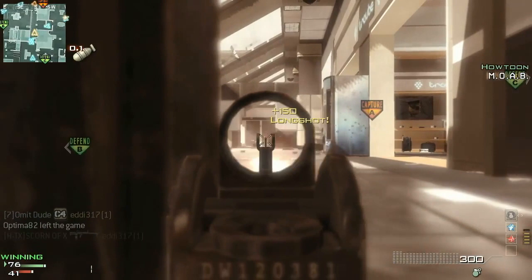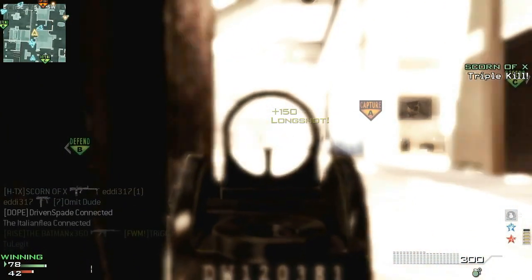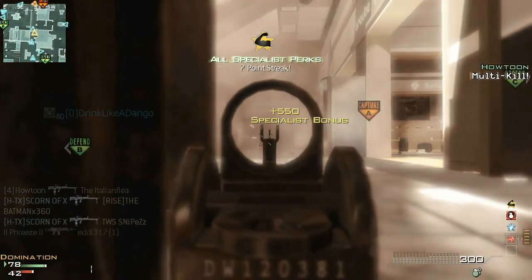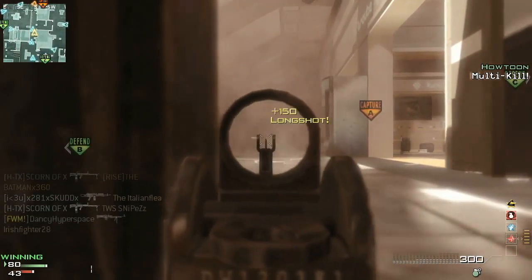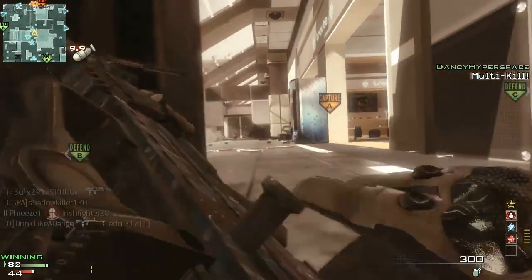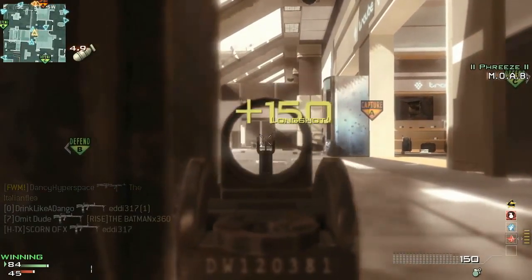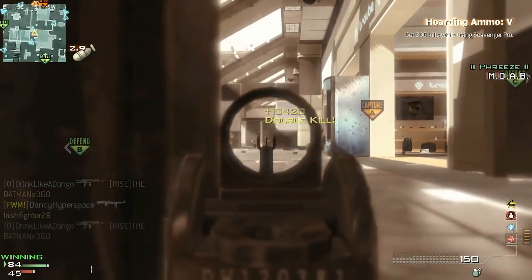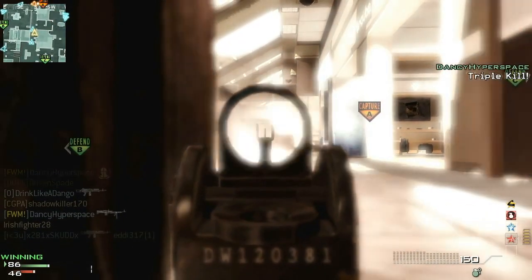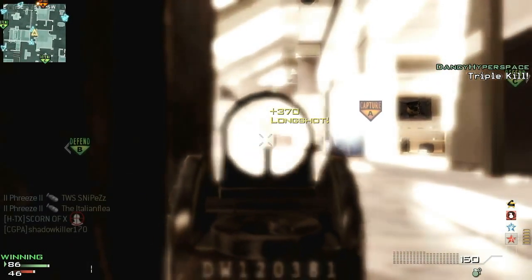Coming in at the number three spot is the MW2 slash MW3 spawn trap on Terminal on domination. All you had to do was capture C and B, let the enemies have A, and their spawn is right there. Pick up an RPD or any light machine gun and just spray that wall — boom, easy nukes, easy MOABs. I didn't play too much domination, but when I did, this is what I would do because I love spawn trapping. This is one of my favorite spawn traps for sure.